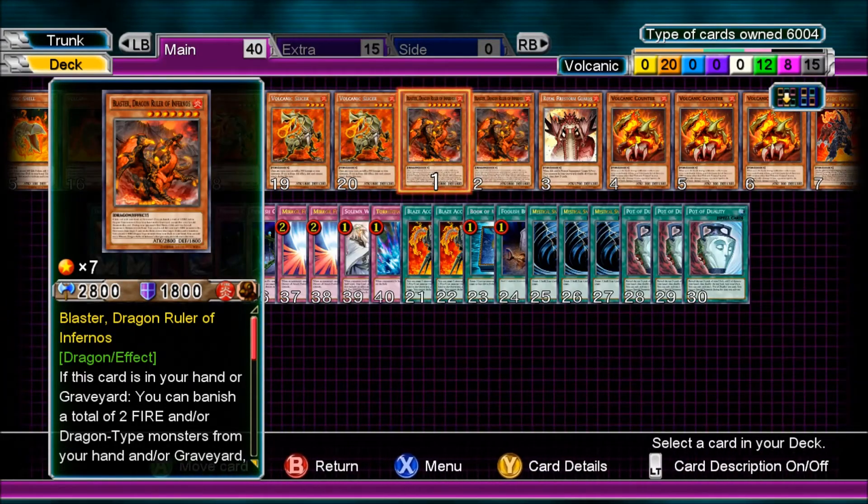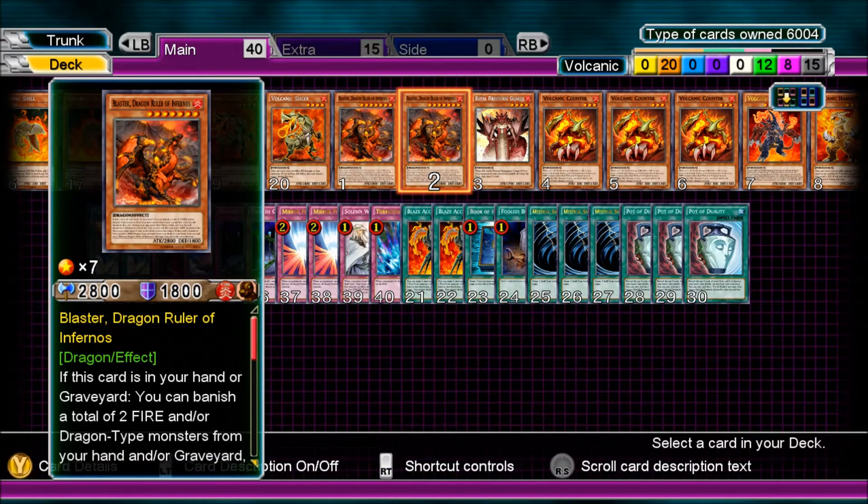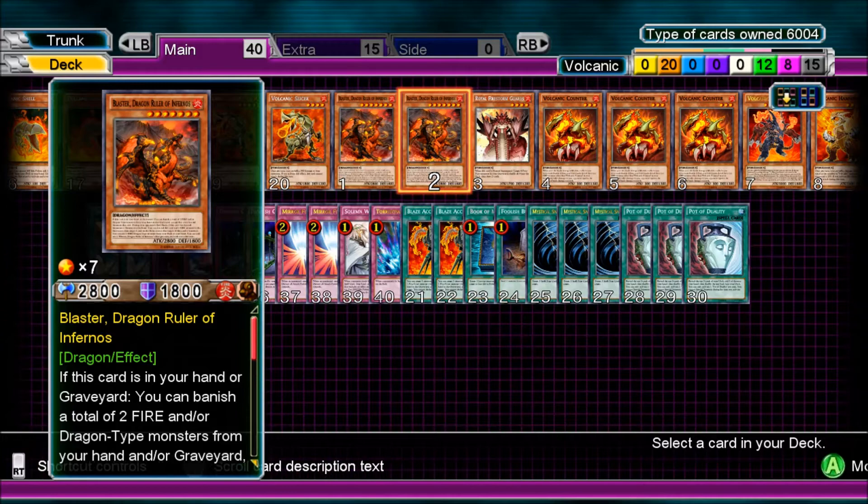Blaster works well because everything in the deck is a fire monster, so you can send him to the graveyard. He destroys cards, which works well with the shells and the scattershots as well.